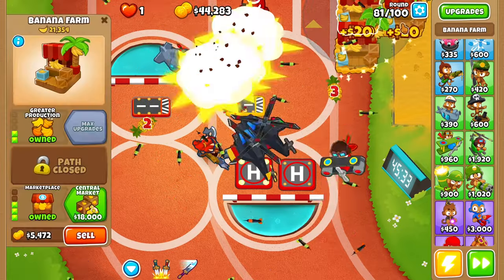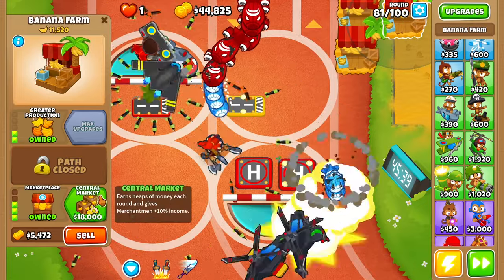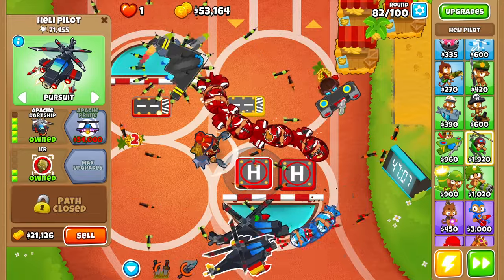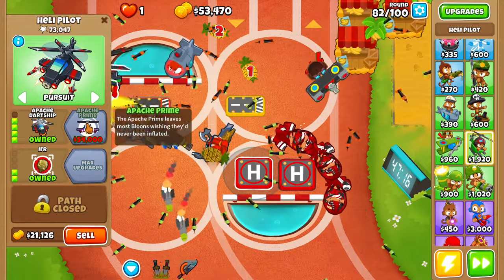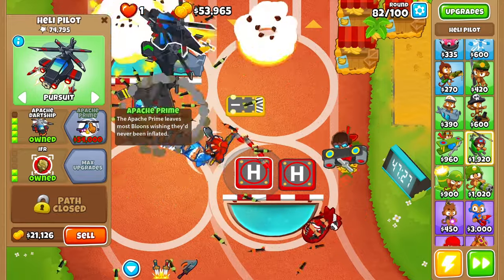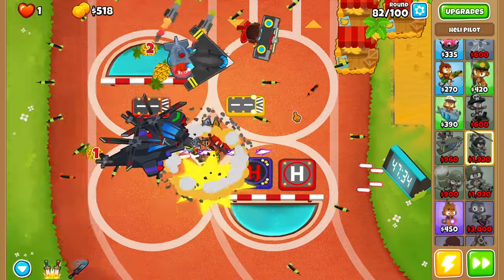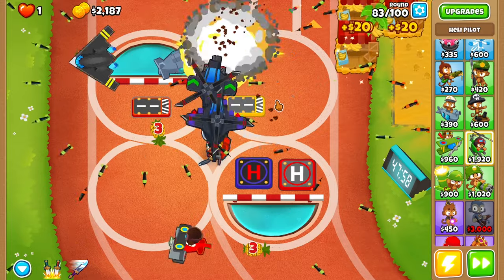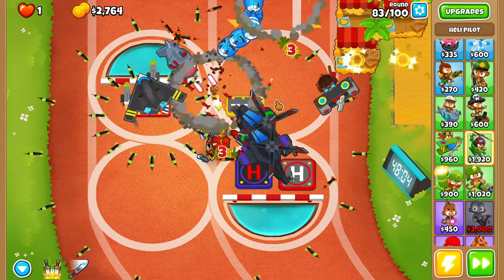Round 81 — one round away. Our banana farms are going ham. I definitely want to get the Apache prime as soon as possible, just for the camo detection especially. Bam — there we go — first tier five. This guy is going to be a beast. He's definitely going to be able to take down those DDTs and everything.